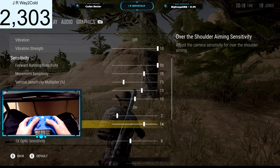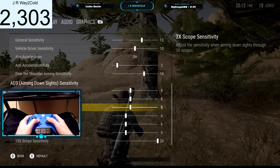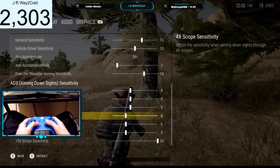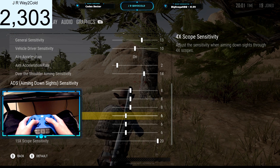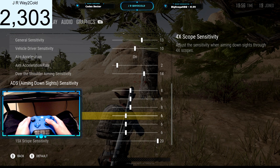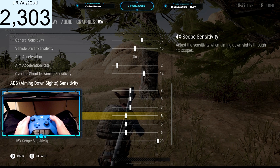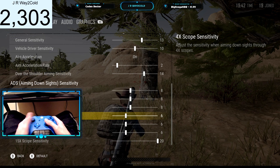Over the shoulder aiming sensitivity I have at 14. My 1x, 2x, and 3x I have at all eights. And then my 4x, 6x, and 8x I have at six. I thought about maybe bumping this up to eight because it's kind of difficult for me to aim down the sights and move fast while surveying an open field. But I like having it lower because when you have your scopes lower, it's easier to lock on headshots. I may change it to eight and give it a trial, but right now I feel like six is good — it just sucks because when I'm trying to survey a field it's kind of slow. The 15x scope sensitivity is at 20 as well.